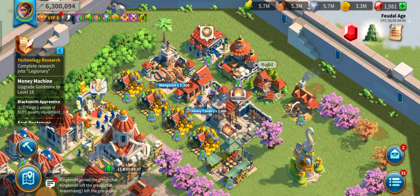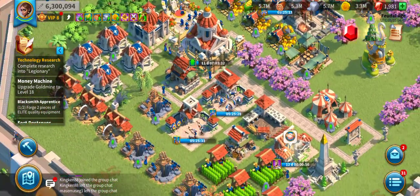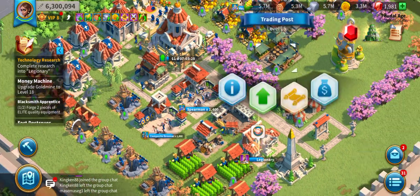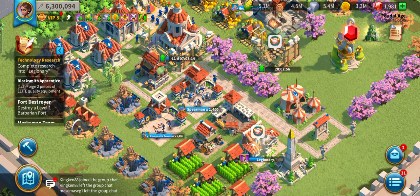So what's next to upgrade? I'm going to upgrade this trading post — 20 hours. Okay, start! Wow, my attack power is already 6.3 million — thank you so much!